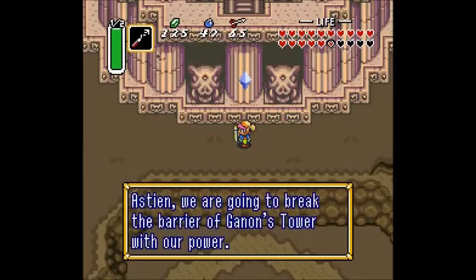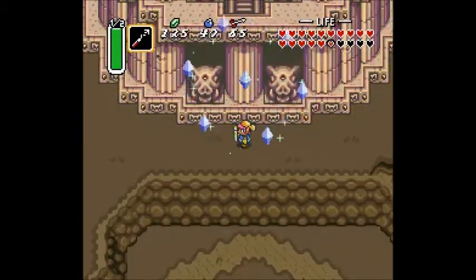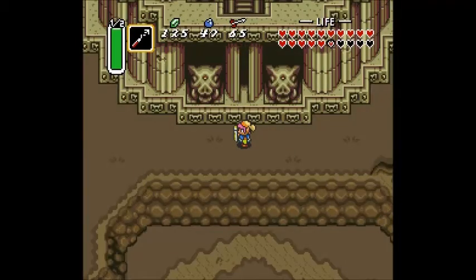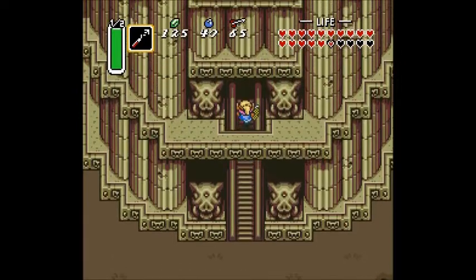We are going to break the barrier of Ganon's Tower with our power, and do a little rhyme while we're at it. The seven crystals are doing their thing, and when all is said and done, a stairway magically appears into Ganon's Tower.